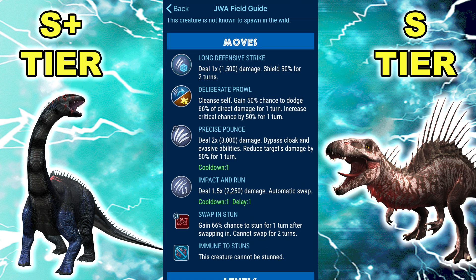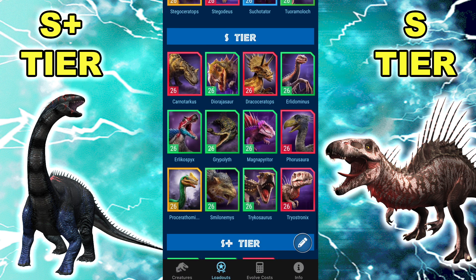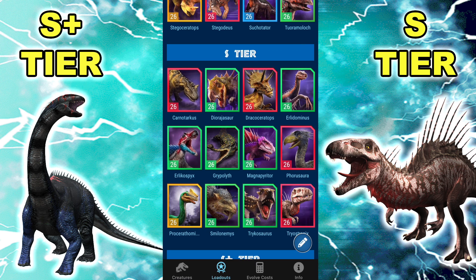There we go — Smilonemys. Moving on to now the slightly lower HP dinos. Let's talk about the first one: Dracoceratops. It's been here for a while ever since it got the Swap and Shatter Rampage, which got turned into Swap and Rampage now with a slight damage boost. I would say Dracoceratops got worse this patch, just because of all the new things that could screw with it — not only all these damage boosts that folks got, but also a lot of the immune to stuns makes it slightly harder to get out of a sticky situation.